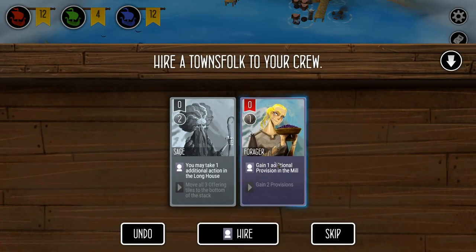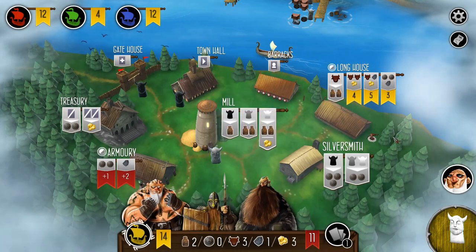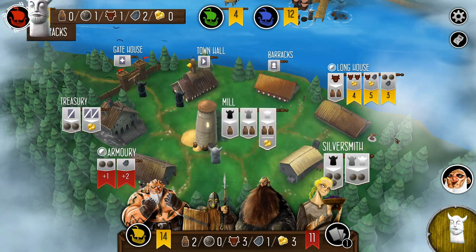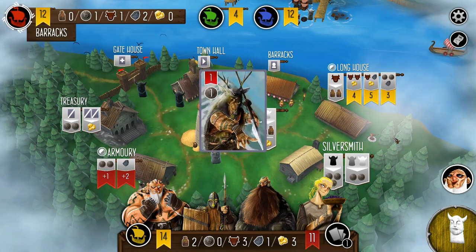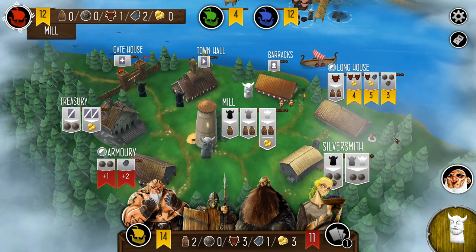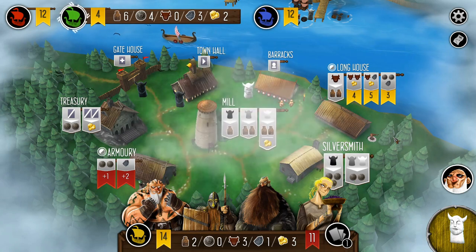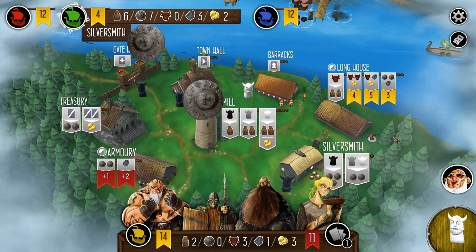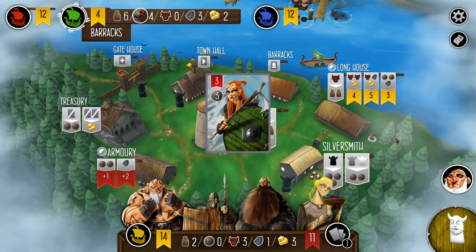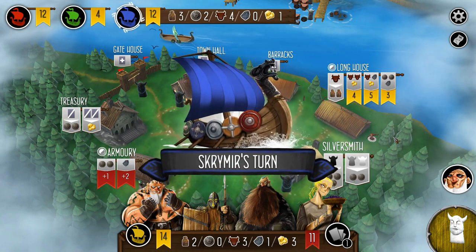Red and blue are both solidly in the game. I'm going to hire her and got some provisions. I would have preferred to do that in reverse order, but whatever. We're probably going to have to spend another turn getting some silver and hiring. It would be great if the silversmith and barracks were wide open so I can execute my plan. Green takes some silver and hires one of the townsfolk, adding to their crew.